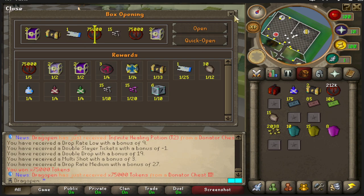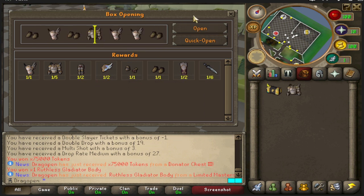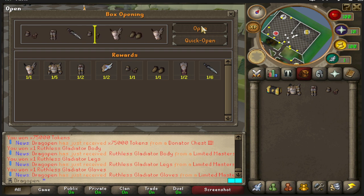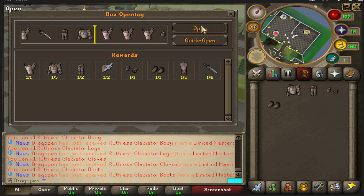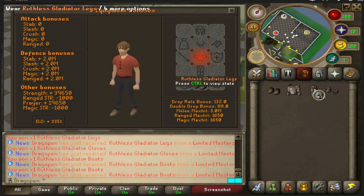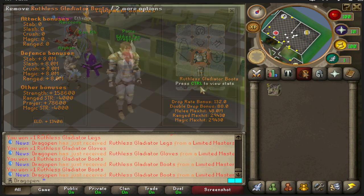The limited master boxes are guaranteed ruthless gladiator pieces — third best-in-slot melee right now. No filler items, no bullshit — guaranteed a piece every time. Opening them: ruthless gladiator body, ruthless gladiator legs, ruthless gladiator gloves, ruthless gladiator boots — no dupes yet, which is very good. Then we get our first dupe. Just wearing those four single pieces gives 48 mil melee stat.